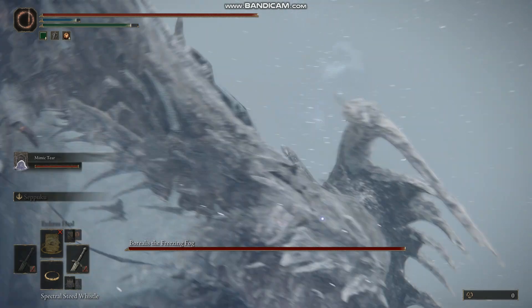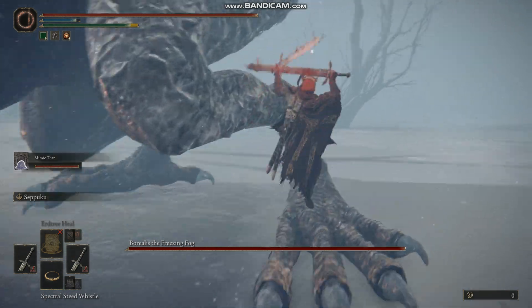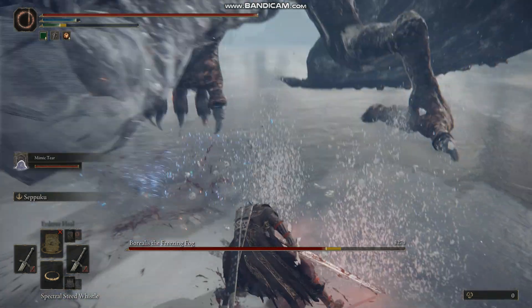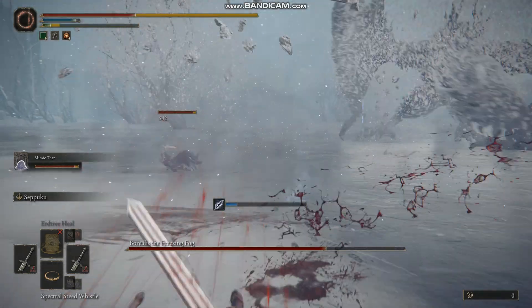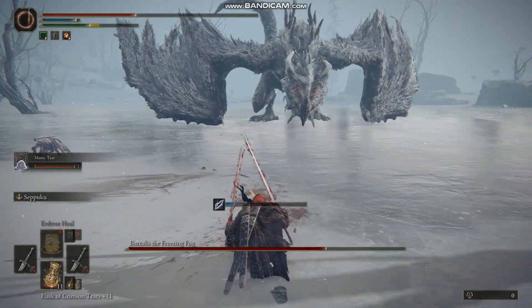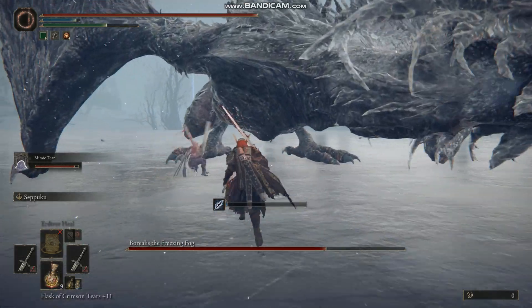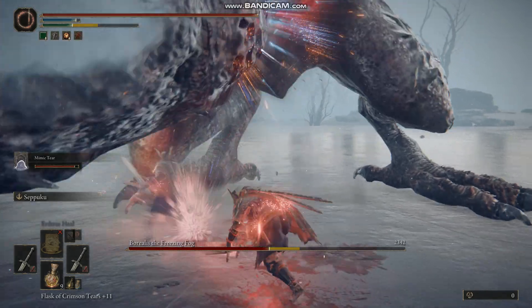There are a few other blood ashes — ones called Bloody Slash and another called Blood Tax — but Seppuku is the best one I think. The best thing about the blood ashes is the fact that you can make almost any weapon into a weapon that causes blood loss, so you don't have to apply this to a greatsword. It seems to work mostly on swords.